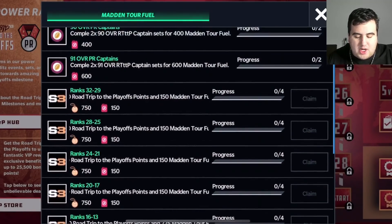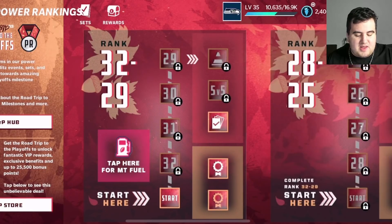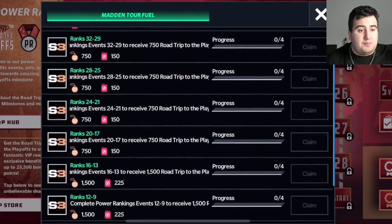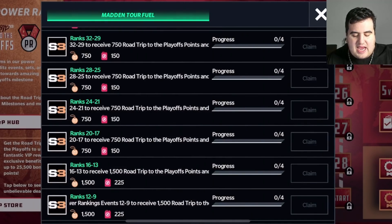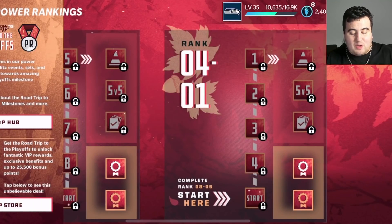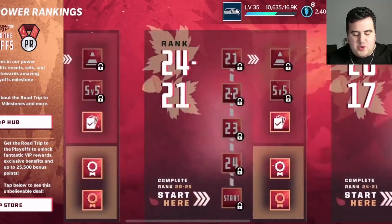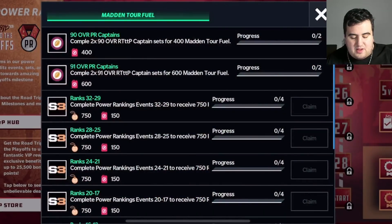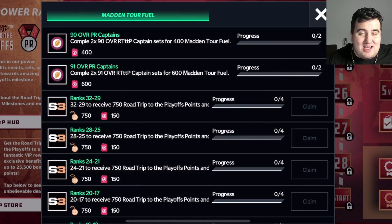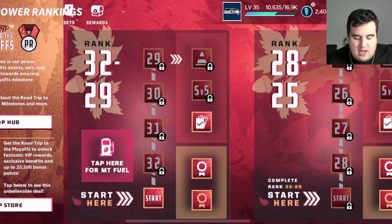Completing those ranks looks to be worth around 150 fuel. Then you do ranks 28 through 25, then 24 through 21, then 20 through 17, and continue playing every single live event with your stamina progressing through the ranks. It will take a little time, but playing live events is easy — just grind through them all. After completing everything, including the 90 and 91 overall captains, you can get around a 93 to 94 overall Madden Tour player completely free to play.